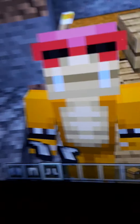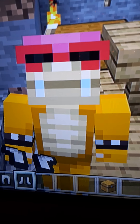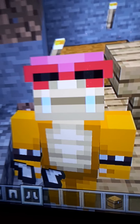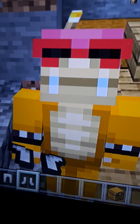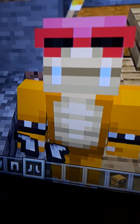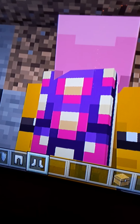Coming up next we have Roy! You can see he has the wonderful red sunglasses, the bald head — I don't know why they made Roy bald, probably just for entertainment. He has the two vampire teeth, and the purple shell.